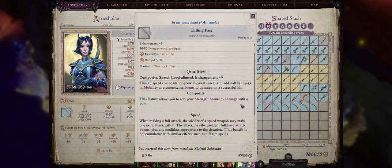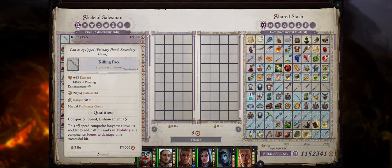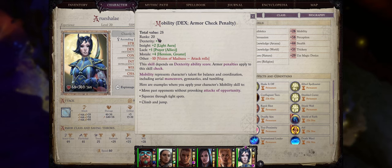Now to me the best longbow in the game overall is Killing Pace. This longbow has a very unique property that allows you to add half your ranks in mobility as a competence bonus to damage. You can only really find it during chapter 5 by meeting the skeleton merchant on the world map. By the time you can get this bow you will most likely have close to, if not already, 20 ranks in mobility, so basically it's going to be a plus 10 to damage — quite a big effect.